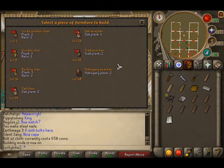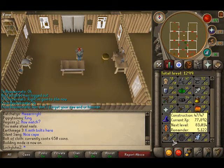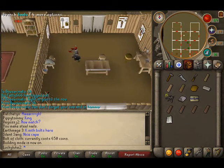Hopefully I'll be able to build — yes, two planks, see level 50. Normal planks always require nails, oak planks don't, neither do teak planks, and mahogany planks don't either. So I'm going to build a mahogany armchair — there we go, that simple — and I'm getting a bit of construction experience.